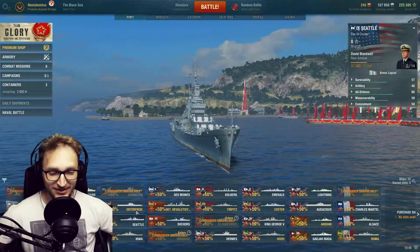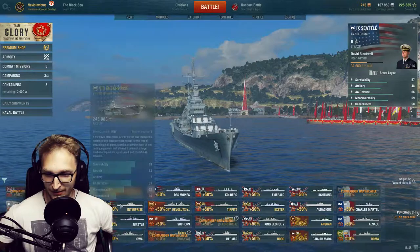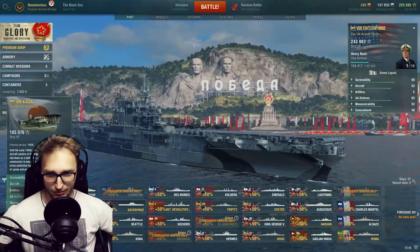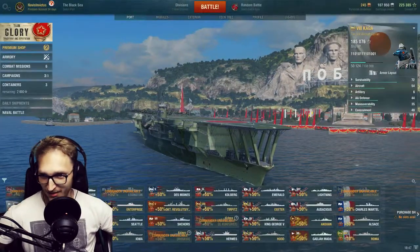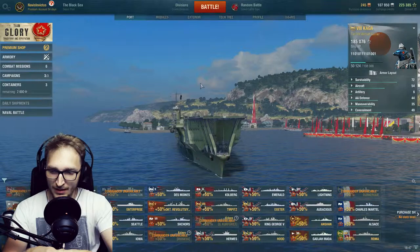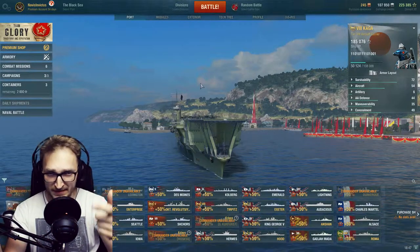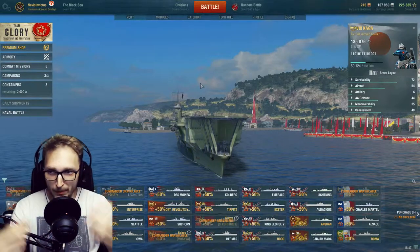Keep in mind that I already bought two of them — two out of four. I've got Enterprise and I've got Kaga, both of them bought directly via cash, not by gambling with containers. But yeah, now we have a chance to actually get either Saipan or Graf Zeppelin — we will have to see.